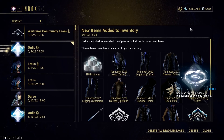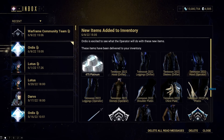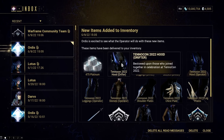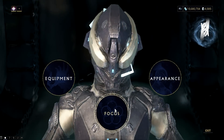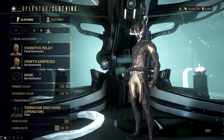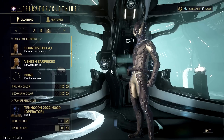Speaking of Tennecon 2022, Digital Extremes allowed us to give away a Tennecon 2022 digital pack. The coolest part from this giveaway is the Operator and Drifter cosmetics which I'm currently rocking. If you want to get your hands on a free Tennecon 2022 pack, check out the link in the pinned comment below and follow the instructions to get a chance to win.